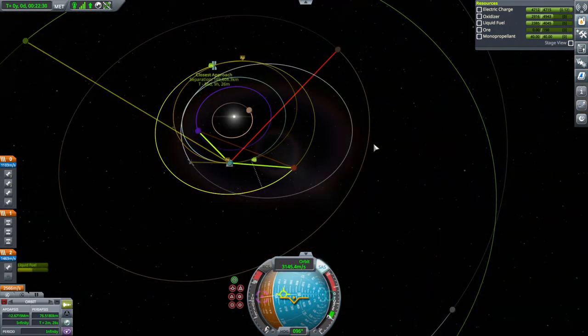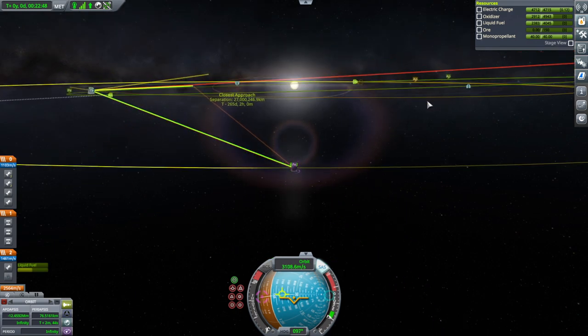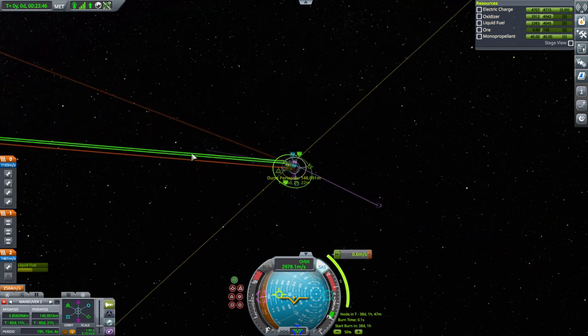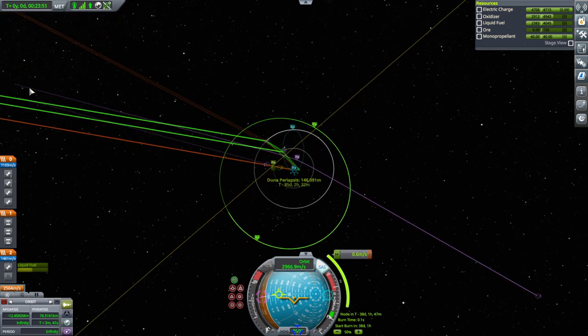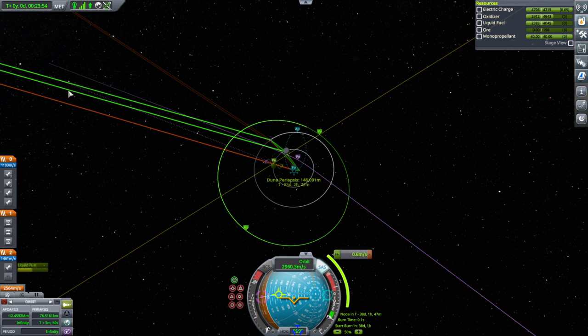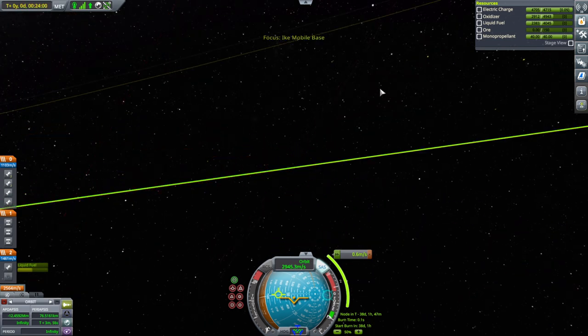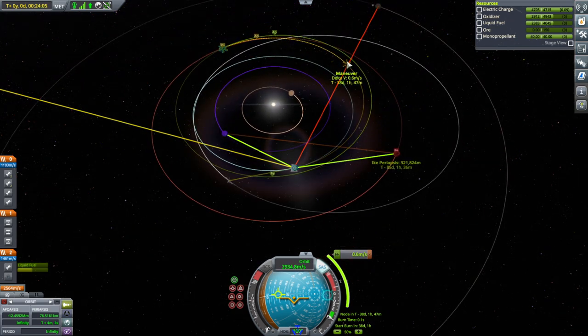We've got an encounter. We'll do a mid-course adjustment. We might want to separate that little probe ahead of time so it can do a separate capture burn and capture on the opposite side so it doesn't have to flip around. We'll pay attention once we get into the SOI. First we have to do a tiny 0.6 meter-per-second mid-course correction burn.